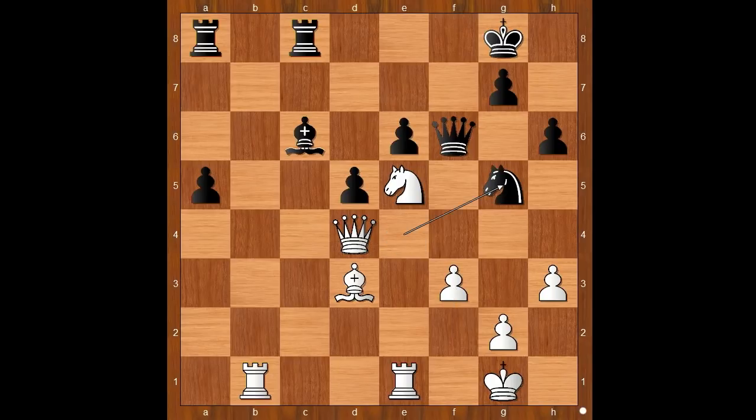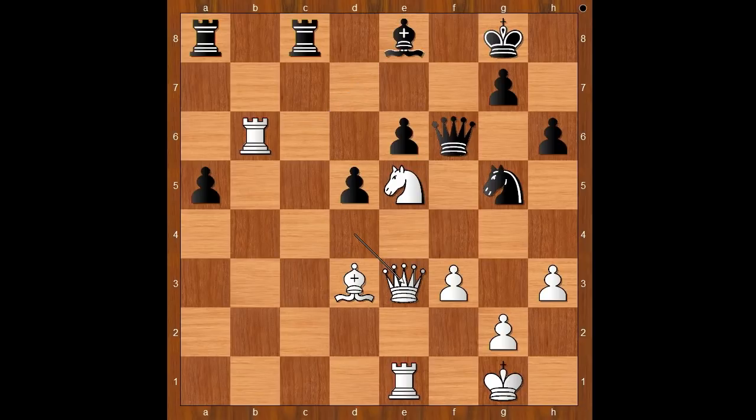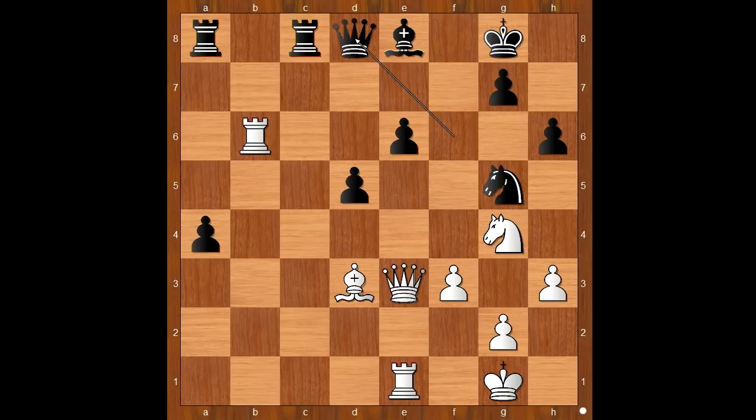F3, attacking the knight, knight to g5. Rook to b6, attacking the bishop. Bishop to e8. Queen to e3. A4! Wow! The passed pawn is marching. How to stop the pawn? Please pause and find the best move for white. Carlsen played rook takes pawn on e6. Any other move and black would be better.